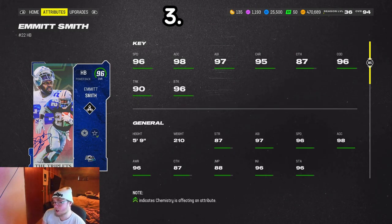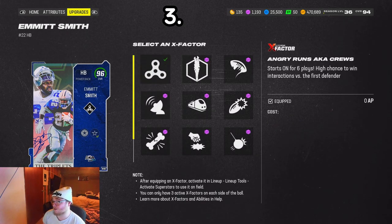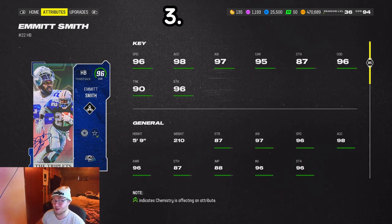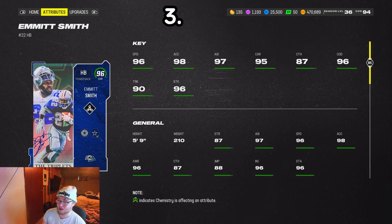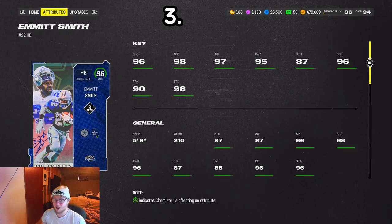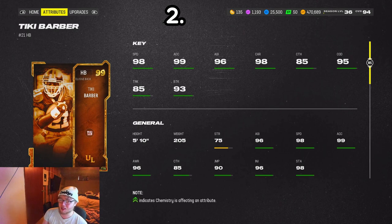Number three, we got Emmett Smith — another guy that gets Angry Runs. You would think for a smaller back like Emmett — he's five-nine but stocky at 210 — the Angry Runs wouldn't be all that. But it is all that. I put him ahead of Falk because I think this card overall plays better than him even without the Angry Runs. He's probably given you some problems if you've gone against this card.